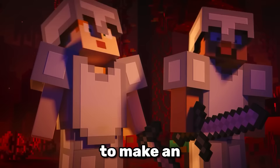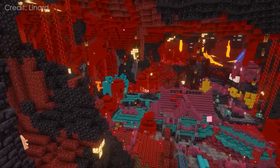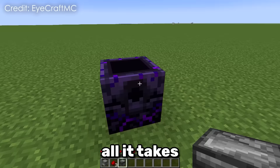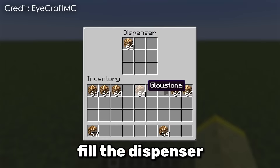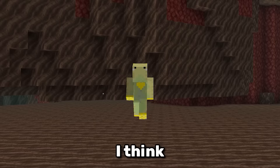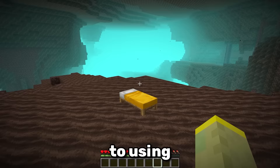Did you know there is a way to make an infinite respawn anchor? If you have a base in the nether, listen up. All it takes is an observer, a dispenser and some redstone. Fill the dispenser with a bunch of glowstone and you're done. Even though this trick is cool, I think I'll stick to using beds.